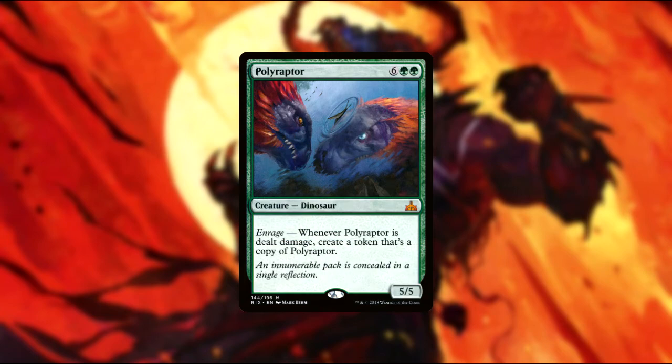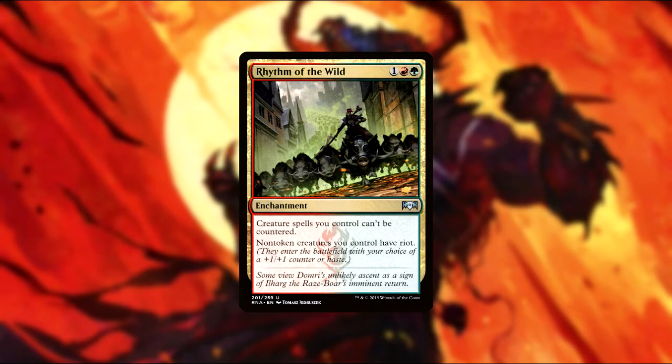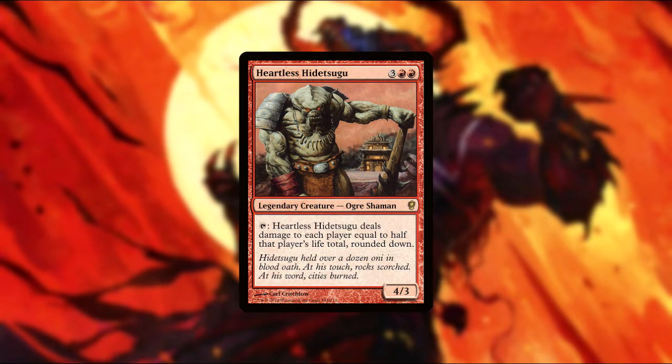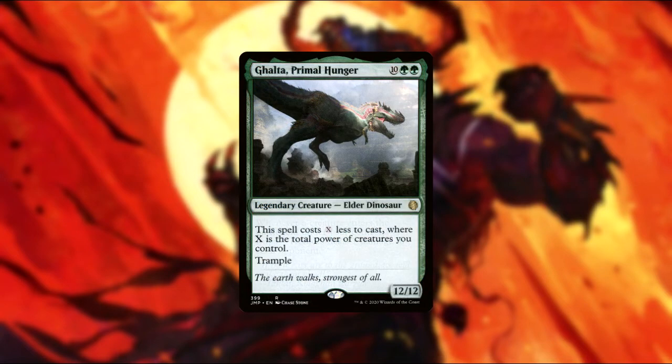Now on to some fun aggressive cards. Polyraptor clones itself whenever it takes damage. Ilharg has a sneak attack effect. Rhythm of the Wild makes your creatures uncounterable and gives them riot. Moraug has landfall — if it's your main phase, you get an extra combat after this phase and you untap all your creatures at the start of that combat. Heartless Hidetsugu can be tapped to deal half of each player's life total to them, rounded down. Impact Tremors hits each opponent for one whenever a creature enters your field. Galta, Primal Hunger, costs less to cast for each point of toughness your creatures have, and it's a big dumb trampley idiot.